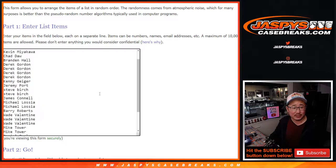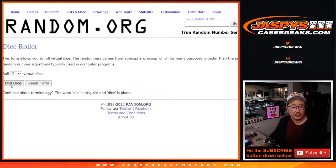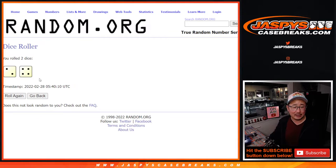First, the pack break. Big thanks to this group here for making it happen — all 30 teams are in — and let's roll it and randomize it two and a four, six times for the teams.